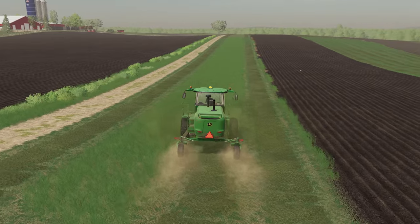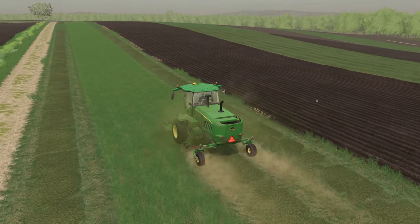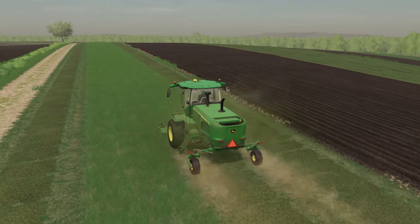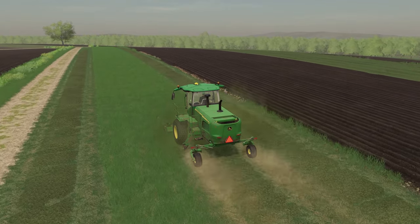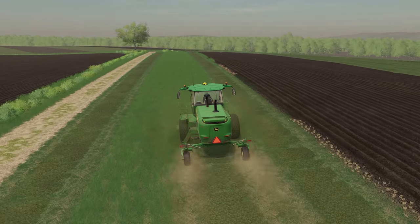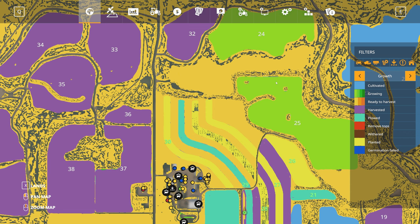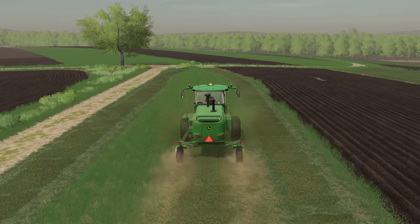Now if we had the ability to hire a worker, I probably would have done the first couple of fields here and then hired a worker and gone to start planting while the worker was cutting grass. But since that's not currently an option for us, maybe we'll have to look into setting up field boundaries with Courseplay so that Courseplay can handle running on some of these sections without us — especially for this big back section here.